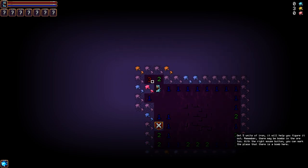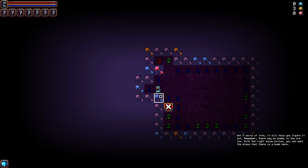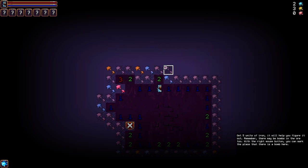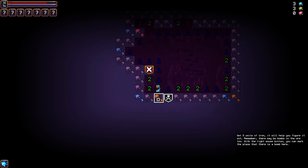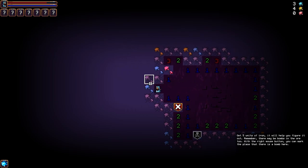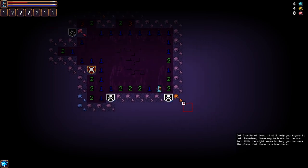This corner has three touching it, there's only one touching this, and nothing touching this. Iron is this one here - we need to get five of them. We took damage because that is a bomb, which means this one can't be a bomb. And that's also a bomb - okay, enough damage. We're not very good at this, are we? And that's a bomb too.